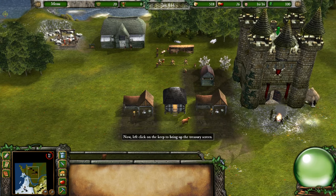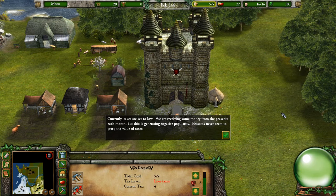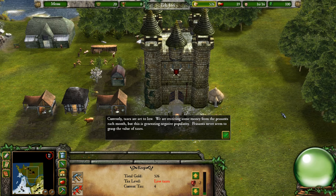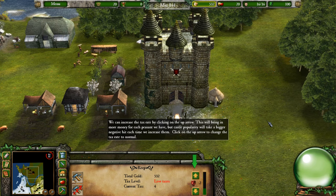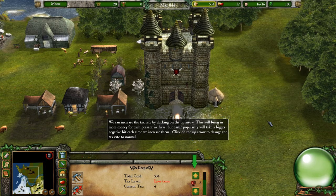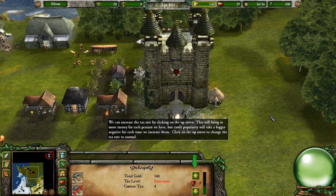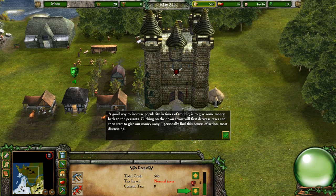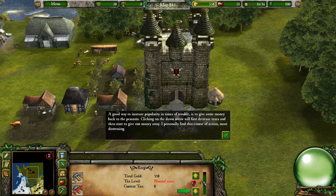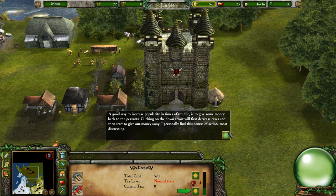Left click on the keep to bring up the treasury screen. Currently taxes are set to low — we receive some money from peasants each month, but this generates negative popularity. We can increase the tax rate by clicking the up arrow, which brings in more money but hits popularity harder. Click the up arrow to change the tax rate to normal. To boost popularity in times of trouble, clicking the down arrow will first decrease taxes and then start giving money back to peasants.